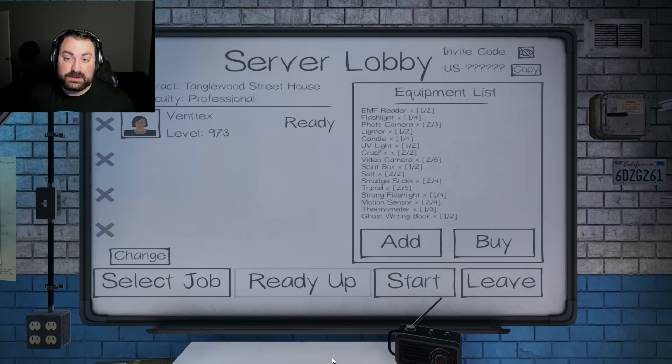Hey there, Ventex here. Welcome back to another episode of Phasmophobia. Today we are at Tanglewood and there's been another beta change — nothing crazy, more like fixes for the last changes, which is awesome, and continually improving the game.